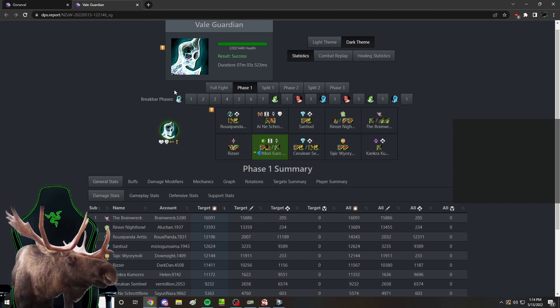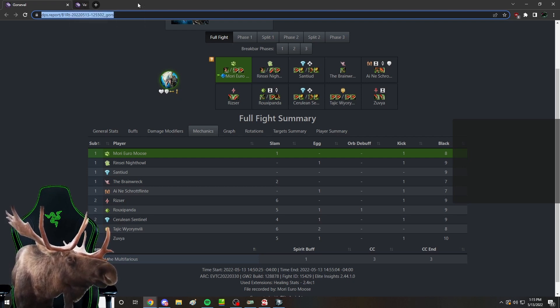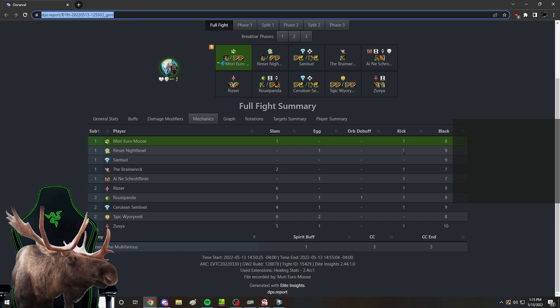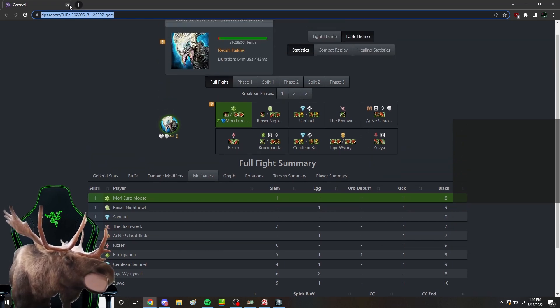How often does a teleport happen? I believe it's every 15 seconds - it changes a little bit based on their mechanics because they have rotations and some skills have priorities over others. Next is Gorseval. For mechanics there's not too much to look at except for that slam - we had a high amount of hits there. Don't worry about it too much but you could either dodge it or have stability for it. Next is eggs - there was a maximum of two eggs. It is a DPS loss to get hit but it's not the biggest deal.